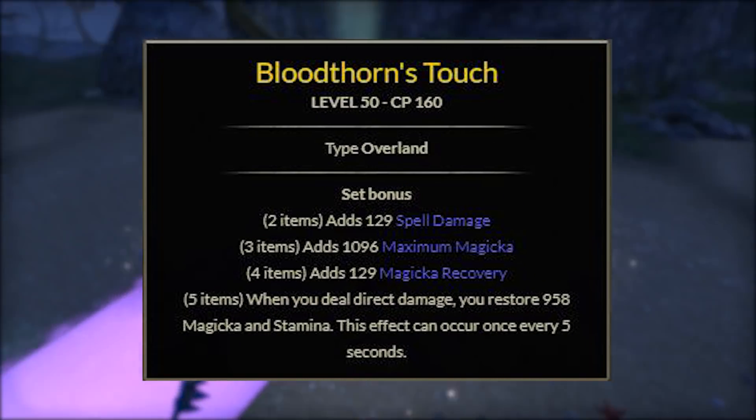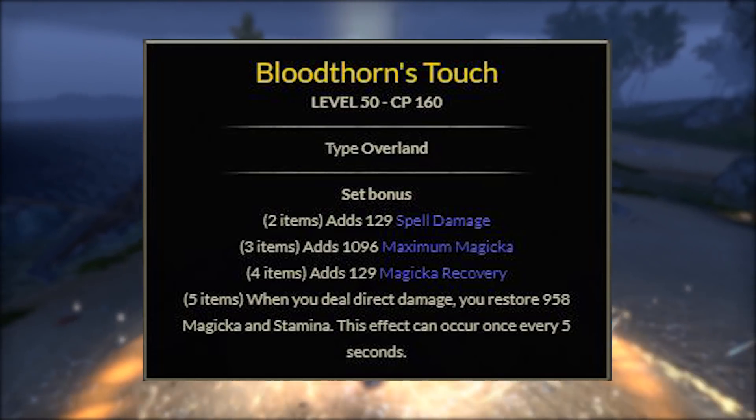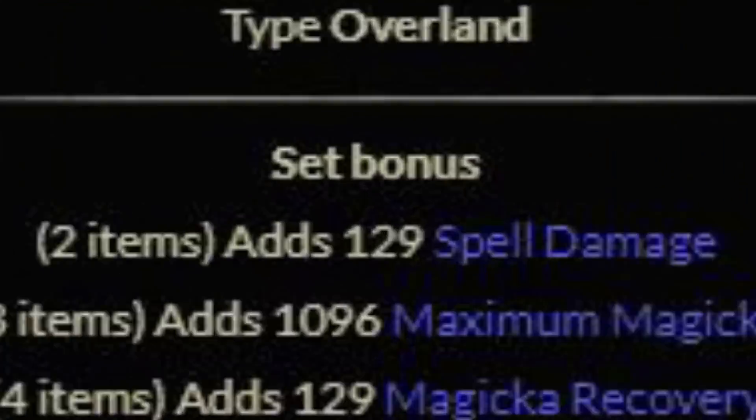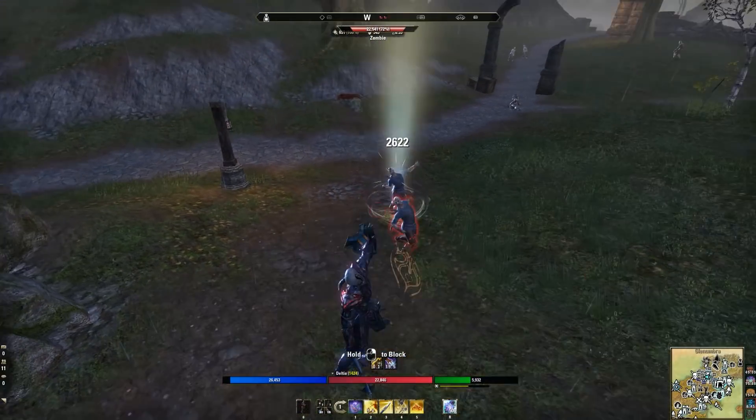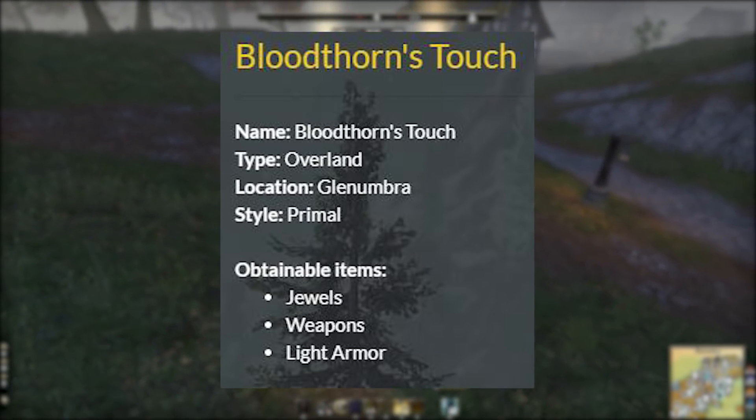Bloodthorn is another set that gives back resources. What's unique about this set is it's based on when you deal direct damage, and restores magicka and stamina versus magicka and health. This set can be obtained in the base game in Glenumbra, and I found it very easy to get. It comes in light armor only, jewelry, and weapons.